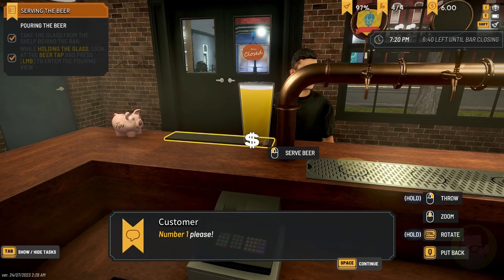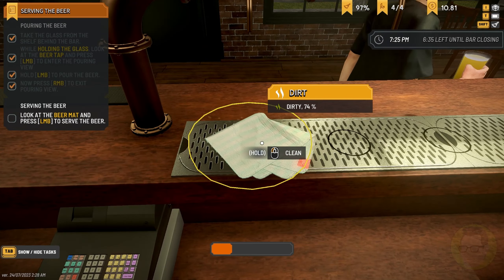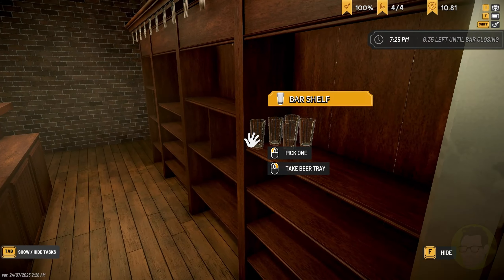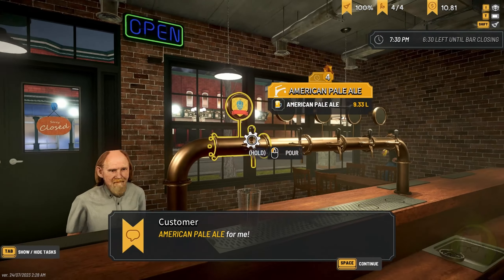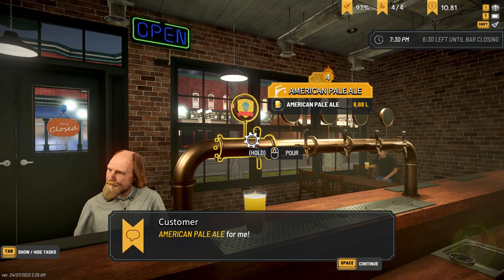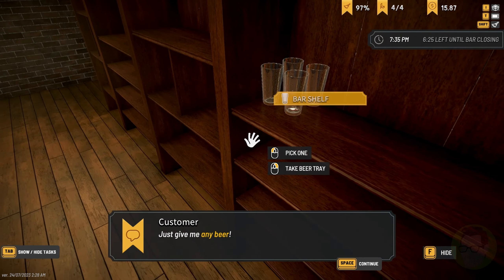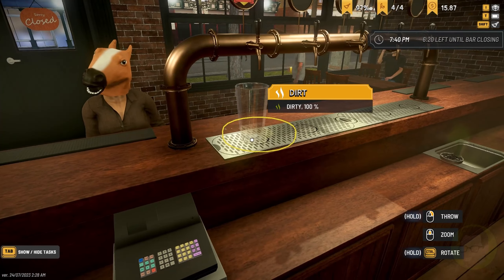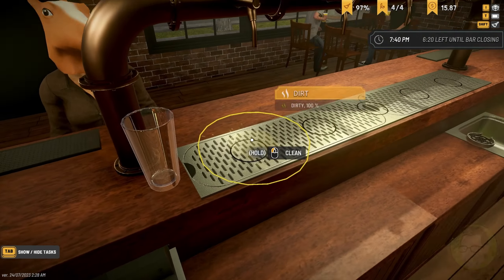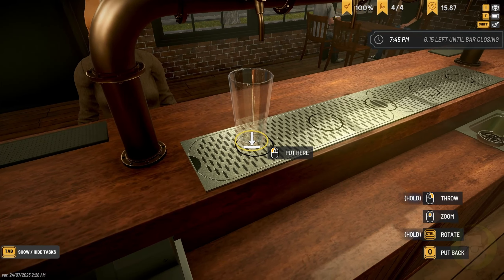One beer for you, sir. Thank you very much. We've made a mess already. Let's get the next beer ready. They want a beer — still short people. Come on, grab a glass. Thank you very much. We're going to have to clean this up every single time. I can't believe that it's done that to me.